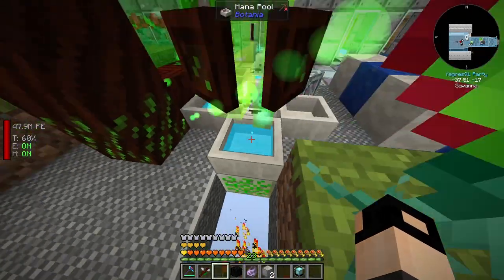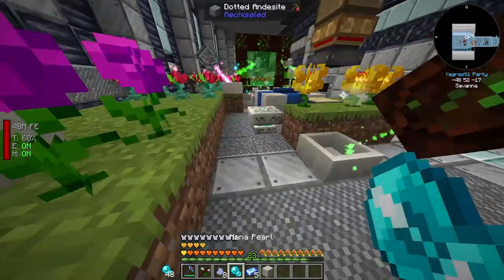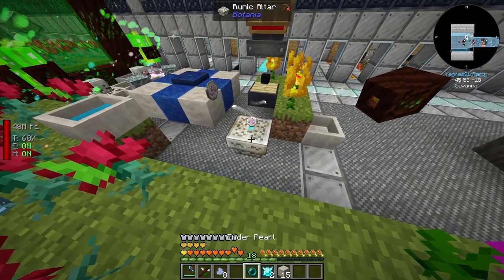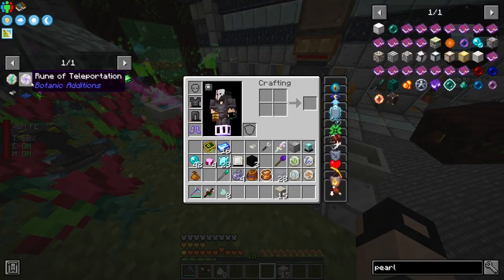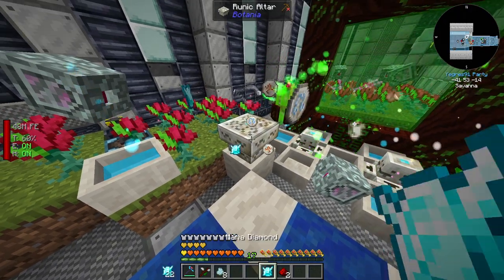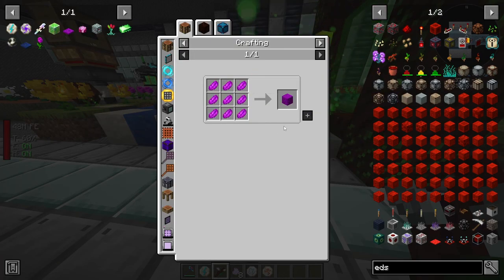Gaia shards. Now we need a rune of mana, and then we use the rune of mana, an ender pearl, and two mana diamonds to make a rune of teleportation - that's one of the runes we need. The next one is the rune of energy: rune of air, rune of fire, two mana diamonds and two redstone makes a rune of energy. That's all we need for the Gaia Agglomeration Plate.